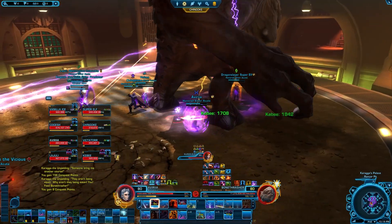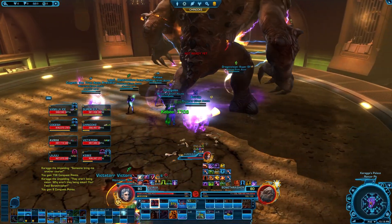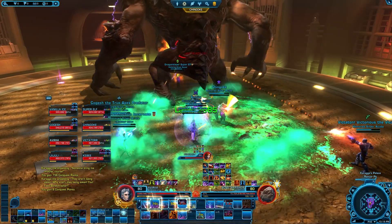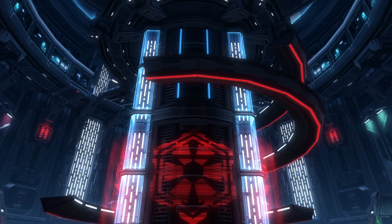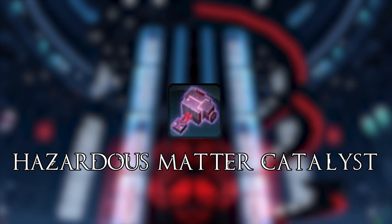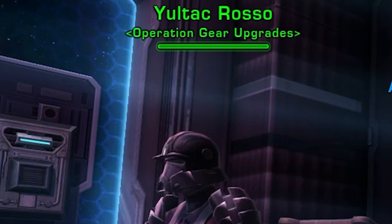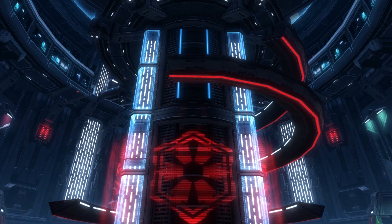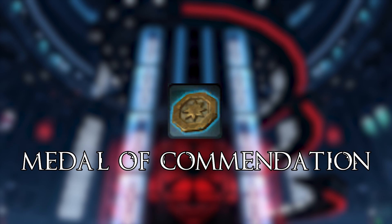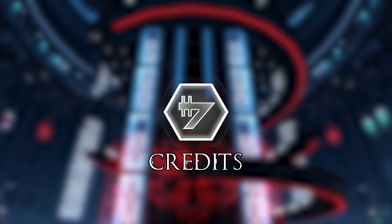I do need to add a disclaimer here: depending on when you watch this video, they may have increased the max item rating for nightmare mode operations. As for currency drops, these operations will drop hazardous matter catalyst currencies. To upgrade your gear, you'll need to turn in the piece of gear together with hazardous matter catalyst tokens, medals of commendation, aquatic resource matrices, and credits.